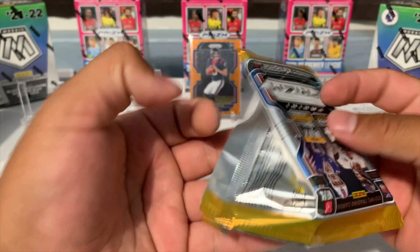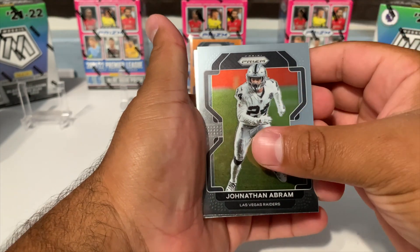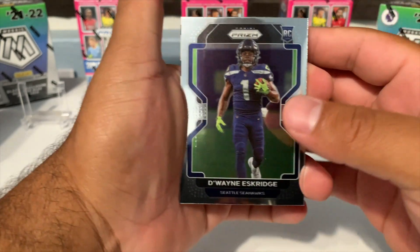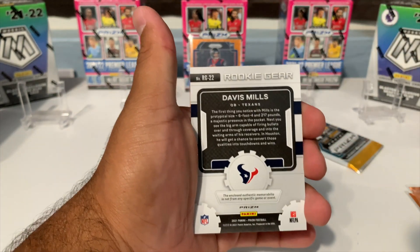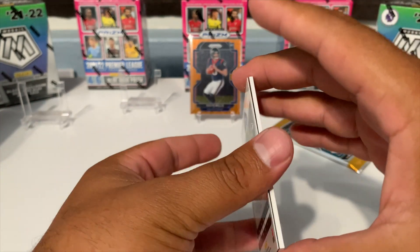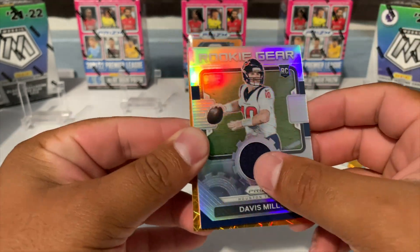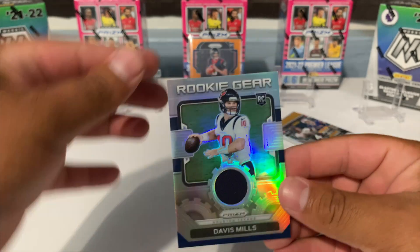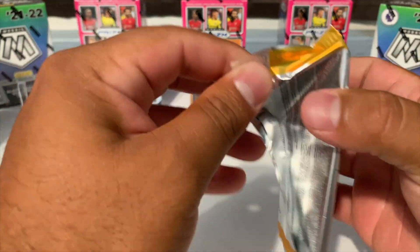This one feels thick — this might be our memorabilia card. Yep, we got a thick one in here. We got Jonathan Abram, a rookie — who is this — Duane Eskridge, rookie gear. David Mills! This is a David Mills box enclosed authentic memorabilia, not from any specific game, but it is going to be a silver David Mills with a little patch. And then our Patrick Queen for Baltimore — that's going to be our orange. Down two David Mills.